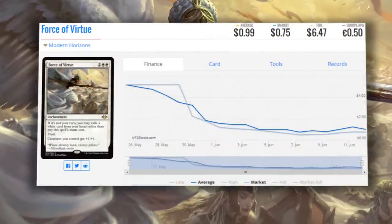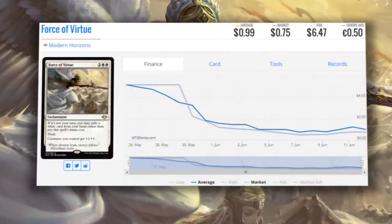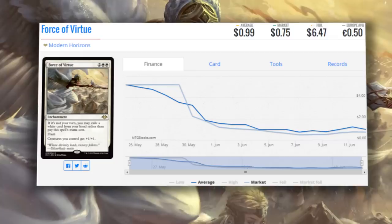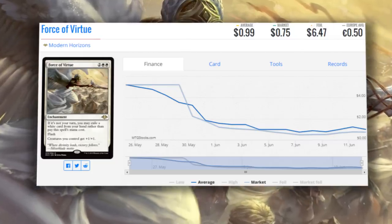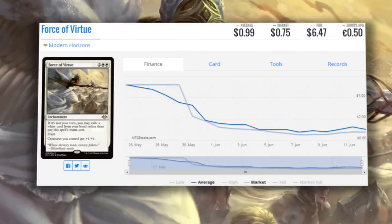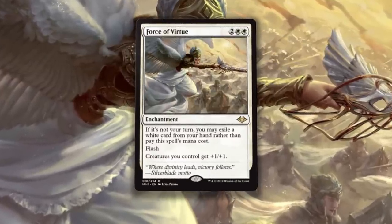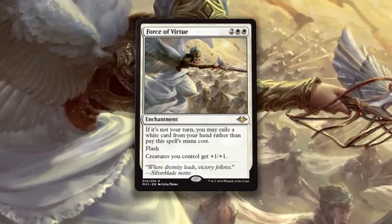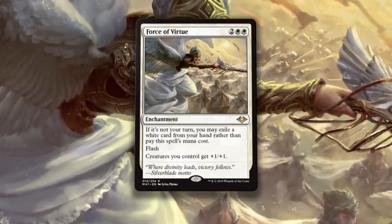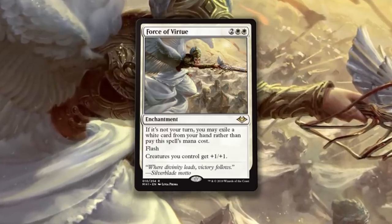At number four, we have the cheapest card on this list at a legit $1 — Force of Virtue. Since being previewed, Force of Virtue has dropped from around $5 to its current low point, and there couldn't be a better time to get this card. It's basically a bulk rare right now, which is crazy because it's so good in Modern. What makes this card strong isn't the Anthem effect, it isn't even Flash — it's the lack of a necessary casting cost, which matters because of the decks it's included in: strategies that need to use all their mana as efficiently as possible.